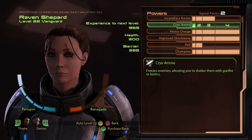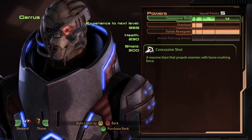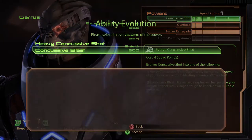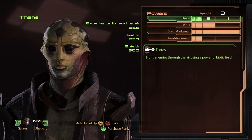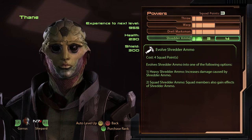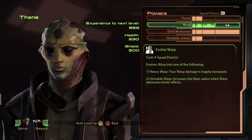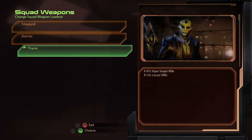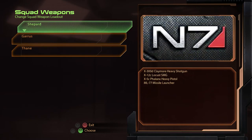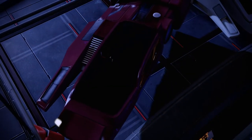Am I playing on hard mode? I think I would like to save up my Pull, Concussive Shot... going with the heavy concussive shot. Shredder ammo upgrade too. I think we'll save up for Warp. The Locust, the Viper, the Vindicator, and the missile launcher — perfect. First we're gonna go shopping, Garrus, and then we will go take care of your revenge plot.